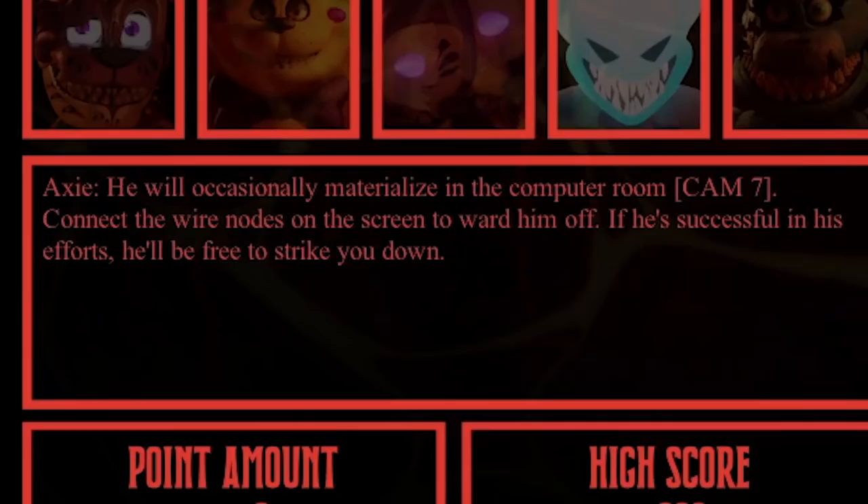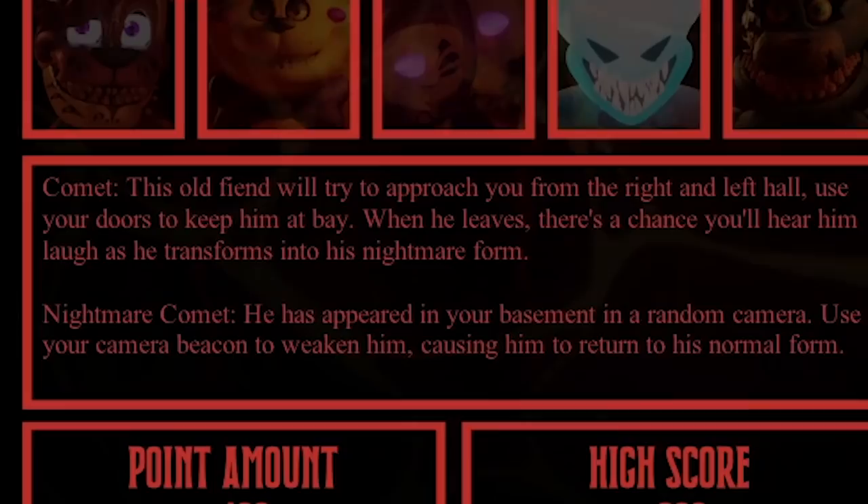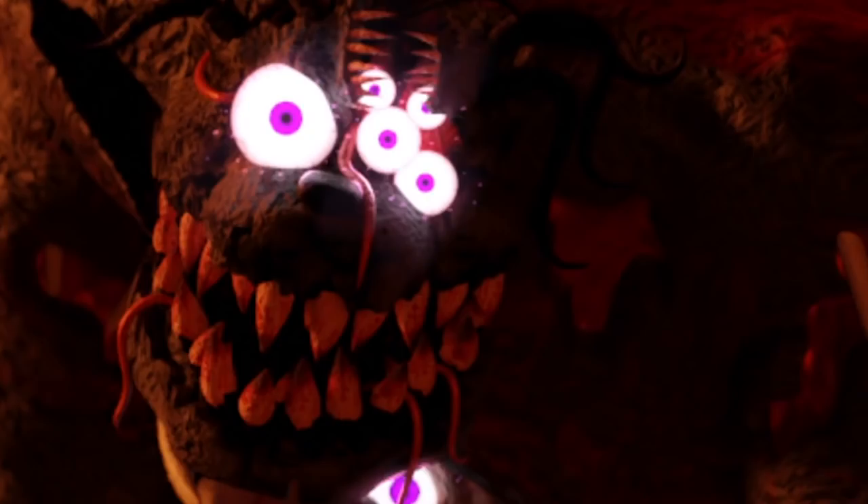It's been a while since we played this. Axie will occasionally materialize in the computer room — connect the wire nodes on the screen to ward him off. Oh my god, it's like Among Us! Comet: this old fiend will try to approach you from the right and left hall. Use your doors to keep him at bay. When he leaves, there's a chance you'll hear him laugh as he transforms into his nightmare form.